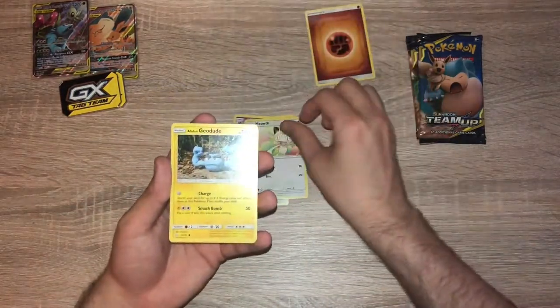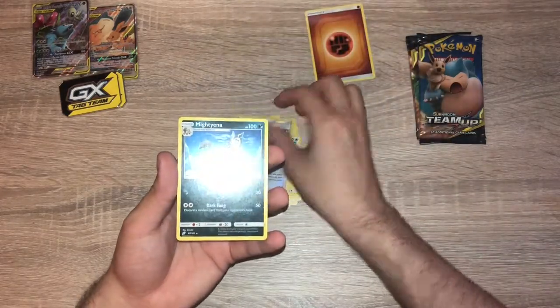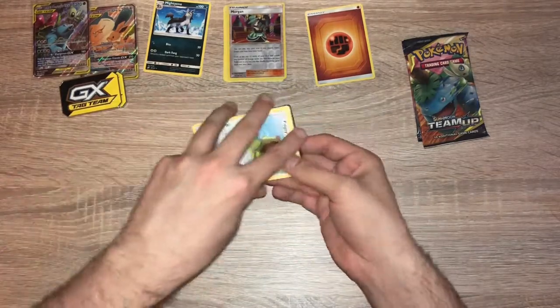Meowth, Geodude, Eevee, Grimer, Pidgey. Reverse Holo Morgrem. And a Mightyena non-holo.